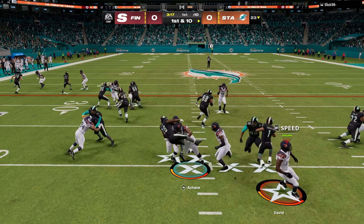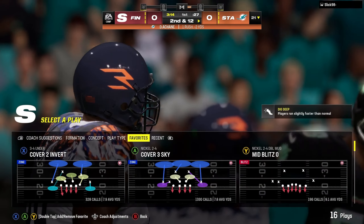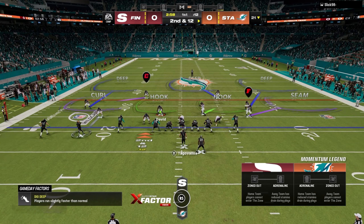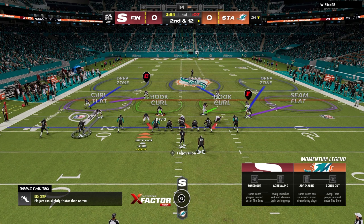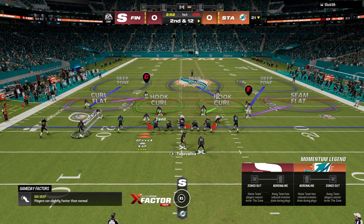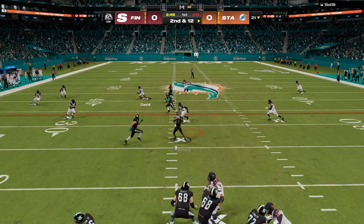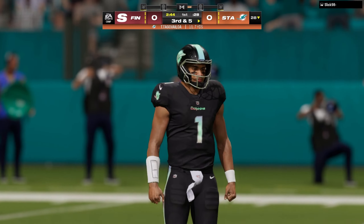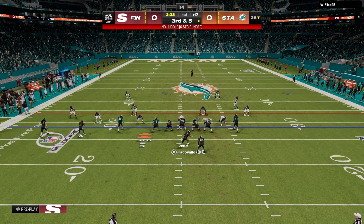Dude, that might have been the most Looney Tunes play I have ever seen in this game — there is absolutely no way he gets that pick. I'm not even mad, I'm laughing about it. I think it was Bradley Chubb who got his arm in there, popped it up in the air, and it flew to someone else's hands. That thing floated like it was a Hail Mary in the air.